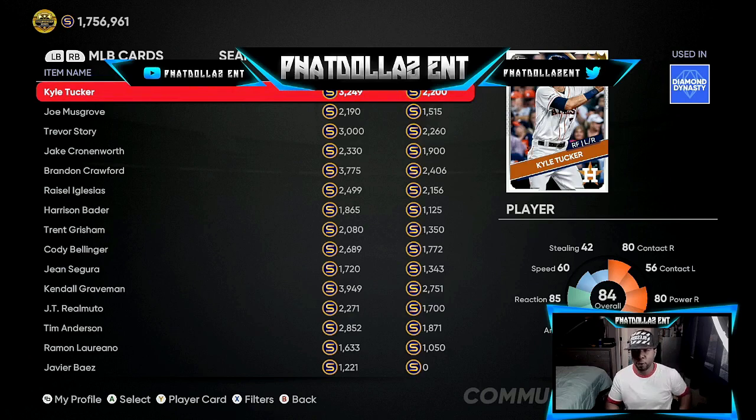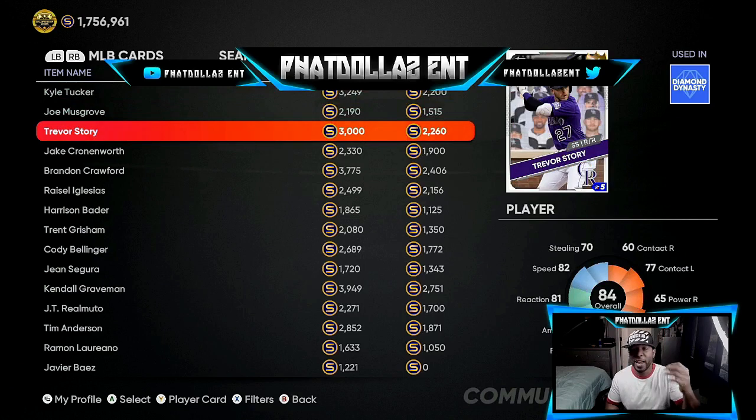Trevor Story is at 2260 stubs, barely higher than Cale Tucker and under the 2400 threshold I always look for. He was sitting around 3900–4300 stubs about three days ago, so this is a good investment — you can make almost a 2000 stub return on every single card. He has 13 hits over the last 10 games batting .258 with 15 home runs. If he can get one or two home runs over his next three to four appearances, he'll be sitting at 3700–4000 stubs, giving you a 1700–1800 profit per investment.